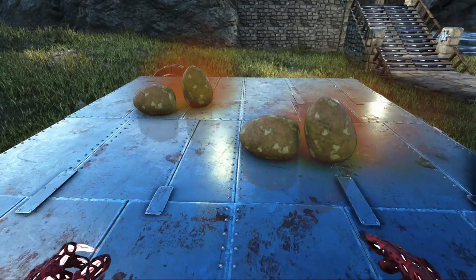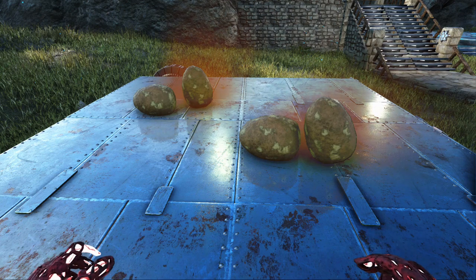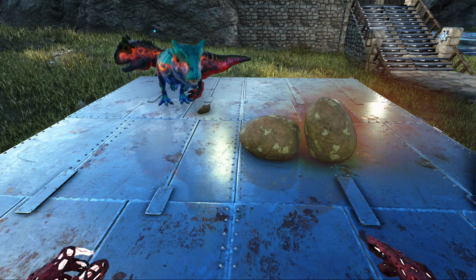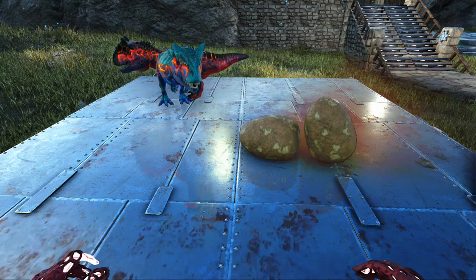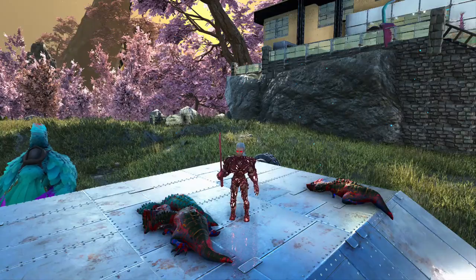Here you can see I've covered up my air conditioning units, I've placed down my Allosaurus eggs, and they're hatching really nicely on top of the ceilings. When the eggs have hatched and you need to take care of business, you'll notice that the electrical and the structures are not damaged — they're all safe.